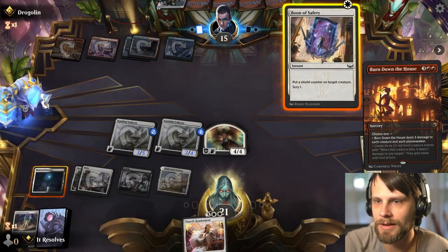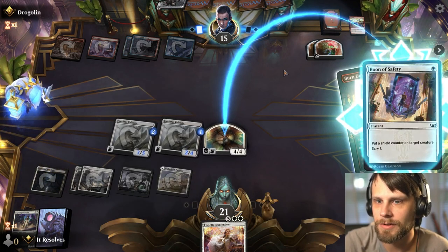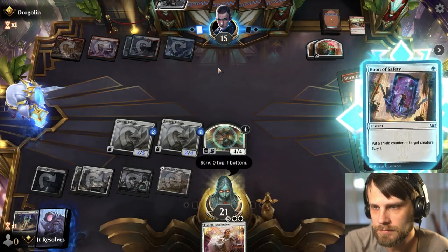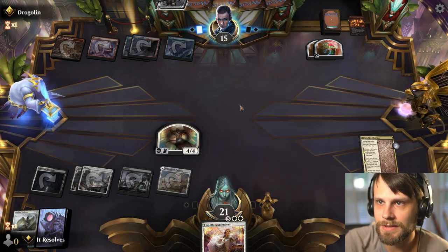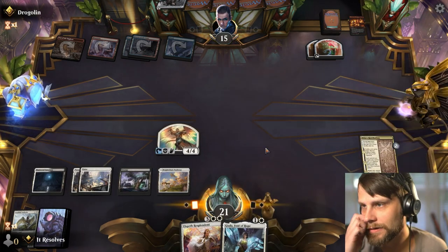It's just Burn Down the House. Let's put a shield counter here and then we'll go ahead and scry — unless they just kill this in response. All right, so at the very least this is going to stay on the field, which is very important for us. They can certainly use another burn spell on this if they have it, but it looks like they don't.